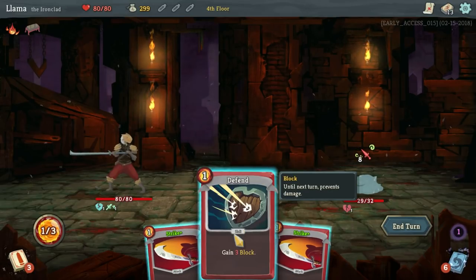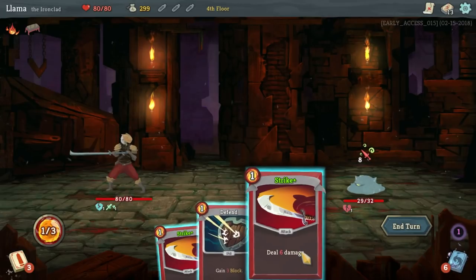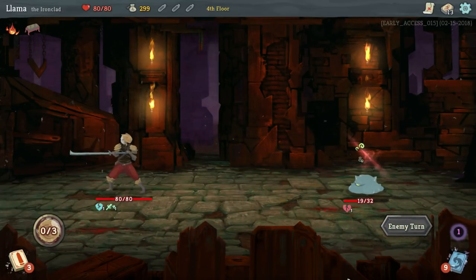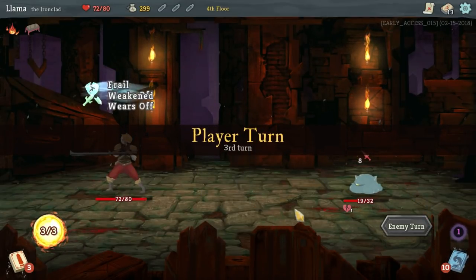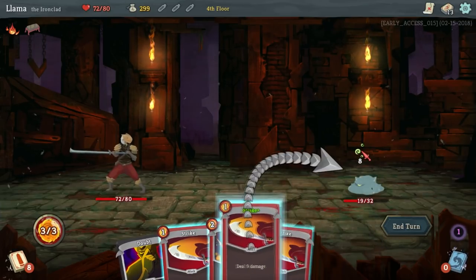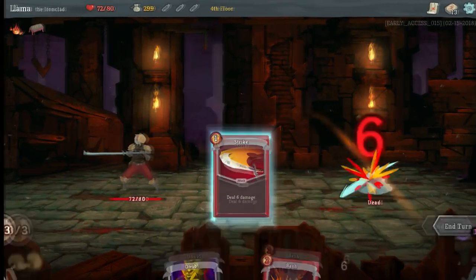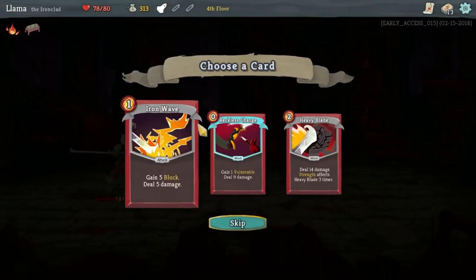So right now I'm debating between either blocking three, which means we're going to take five because they've got something to make us block for less, or just doing 10 damage because he's vulnerable. So we're going to take that because the vulnerability is on him. He's basically adding a kind of a curse card temporarily to our deck for the rest of this game. He's not weak anymore, we aren't either. I think he's got 19 health. We can do 12 there plus nine — that's plenty. We can go for the kill. We're not going to heal to full, which isn't ideal, but we got a regen potion, which could be good.